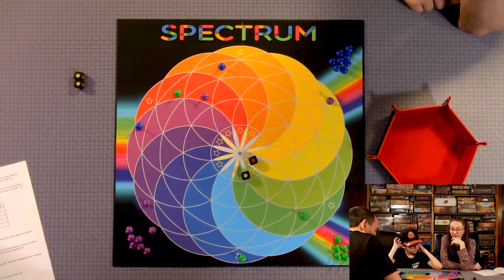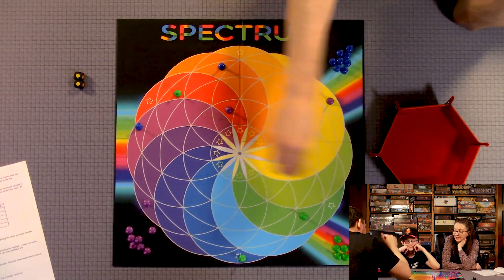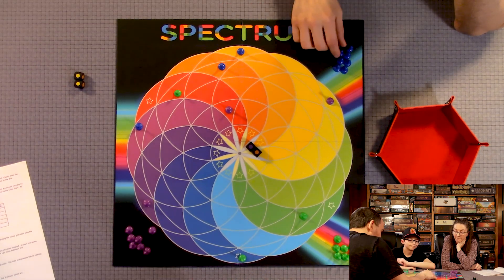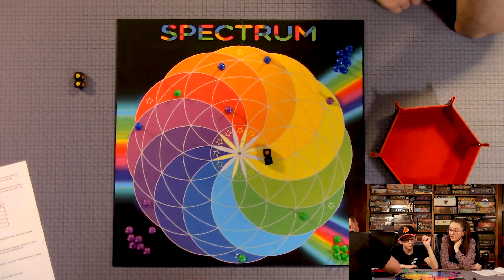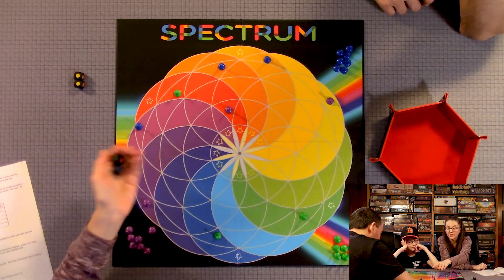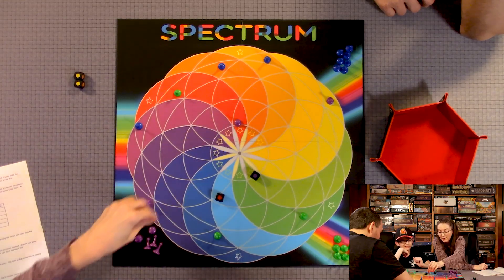Yellow and red — Quinn and I are racing, so I'm just going to put two into red. Purple and orange. Blue and orange. I'm hoping for just one red or double red. I got the red, so I can just move both moves there and I claim my first star!